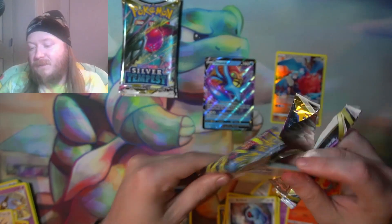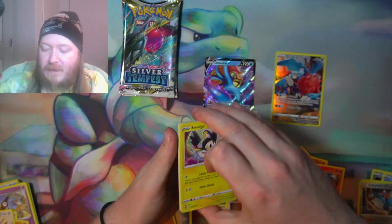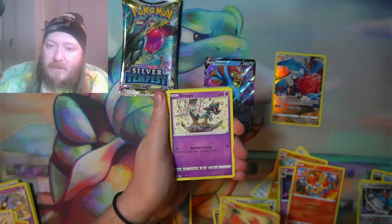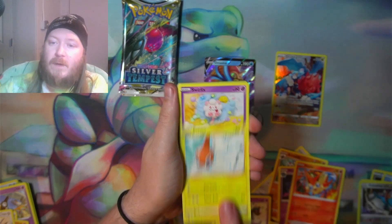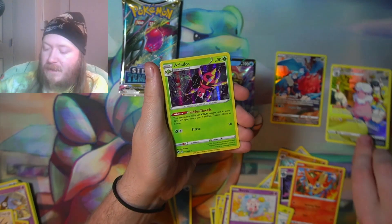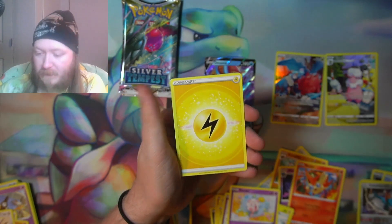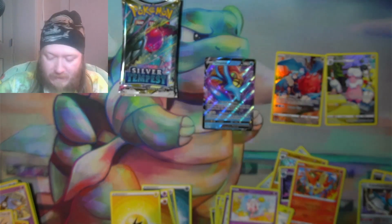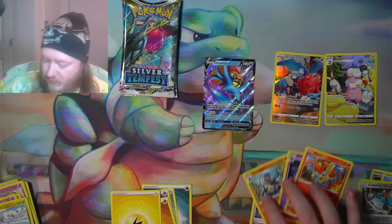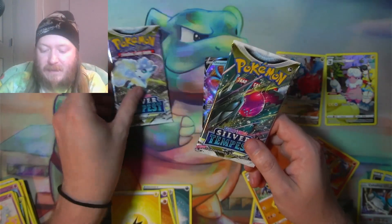Just cruising along — got that code card. We got Emolga, Vulpix, Dreepy, Rotom, Swirlix, a Flaaffy, and an Ariados as our rare — actually a holo rare. Got a couple extra goodies there too. We are down to our last two packs.